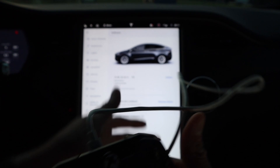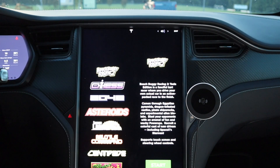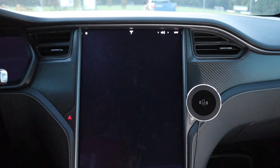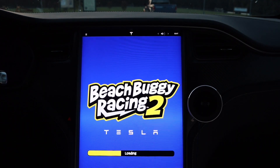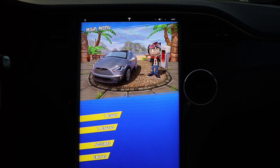Let's look at the video games first. I brought my Xbox controller with a USB cord and we're going to plug it in before we launch the arcade mode so it registers. Let's go into Beach Buggy Racing. By the way, this is a wireless magnetic charger — I'll have a link in the description if you'd like to look at it.